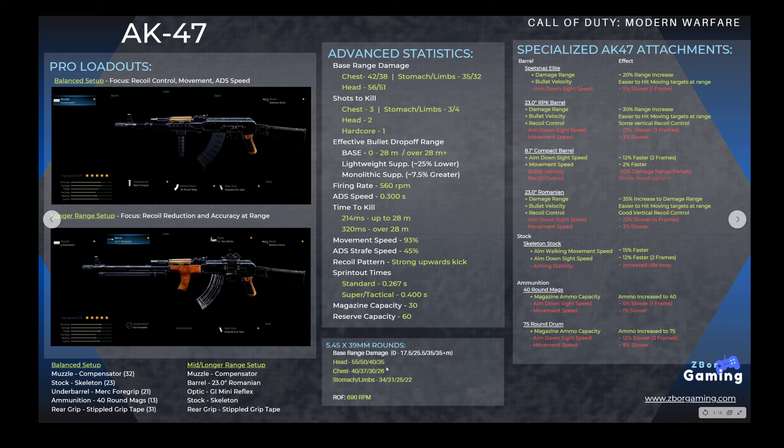As far as the specialized AK-47 attachments, it has a whole bunch of barrels. The Spetsnaz Elite barrel gives a 20% damage range increase and limits ADS speed by one frame. The RPK and Romanian barrels are very similar — a 30% and 35% range increase respectively, with ADS speeds close, though the Romanian offers one extra frame slower. One key difference with the Romanian barrel is that it blocks the under-barrel attachment slot, but it does offer quite good recoil control.